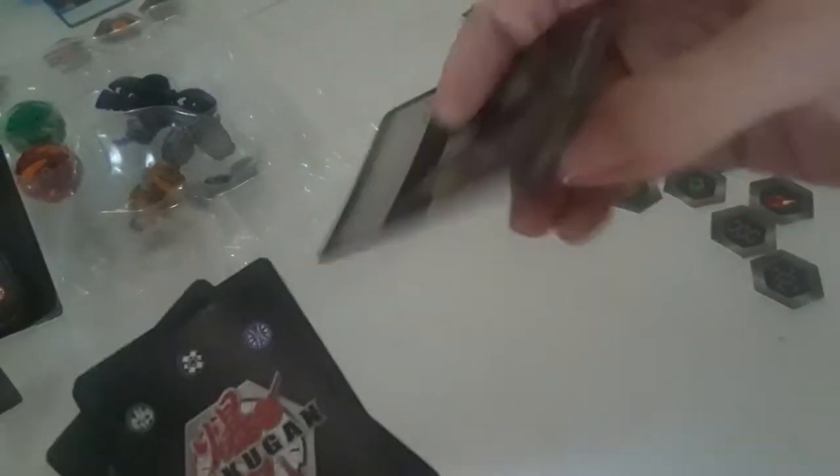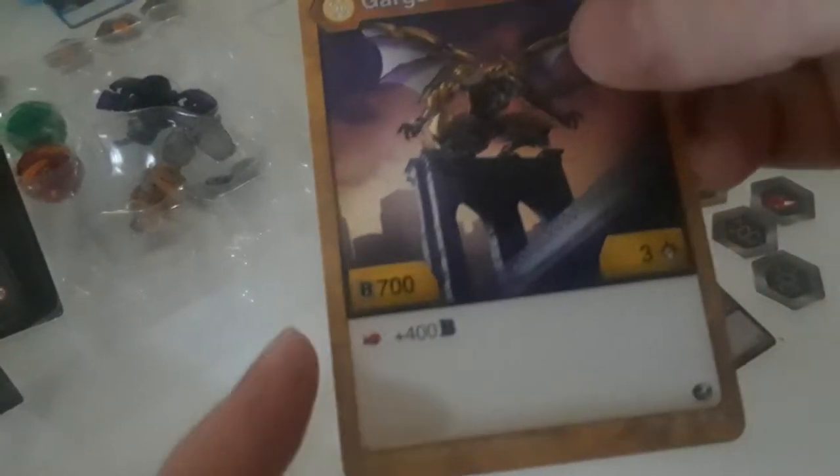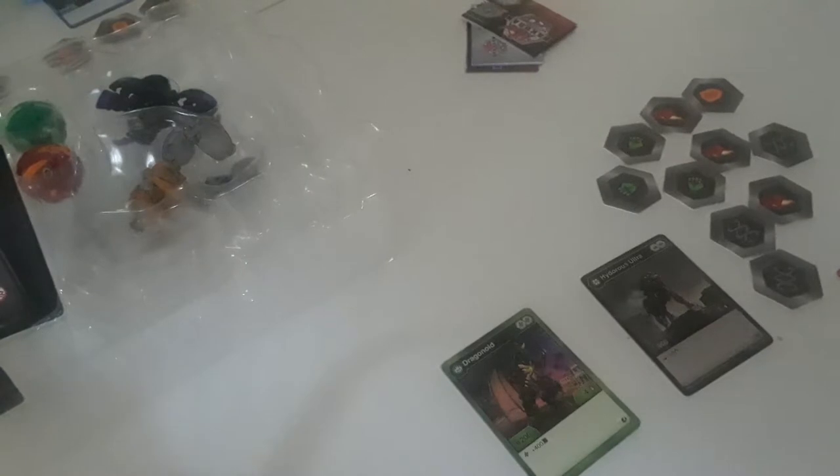So we got character cards right here. First one we got Hydrus Ultra — 800B power, that's really strong, but only one attack. And every fist you get three attack, so that's pretty good balance. Then we've got Arliss Garganoid, plus 400 for B power whenever on a fist — really good, three attack, pretty decent. And then you got Dragonoid here — DNA Strand 400.